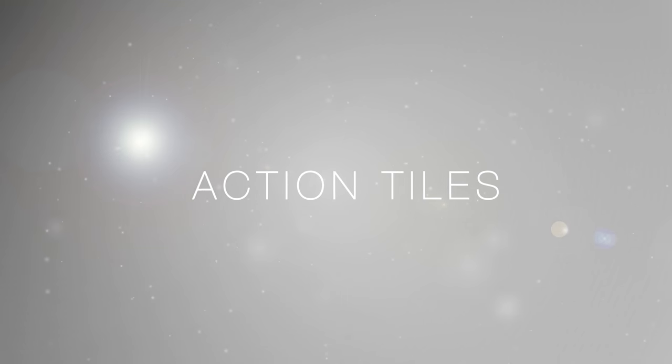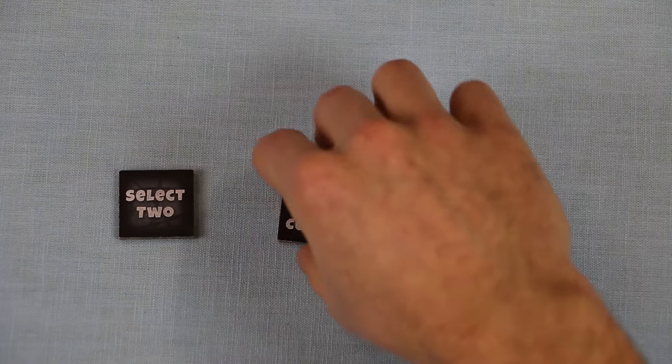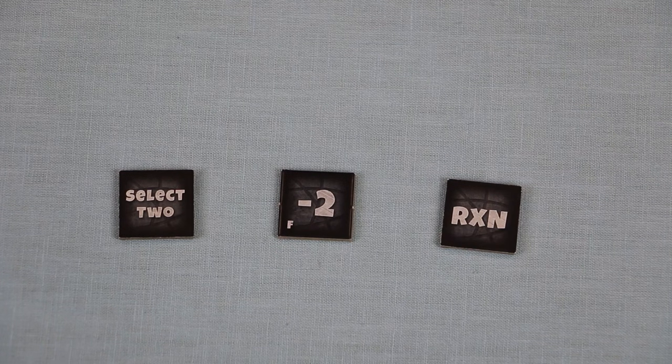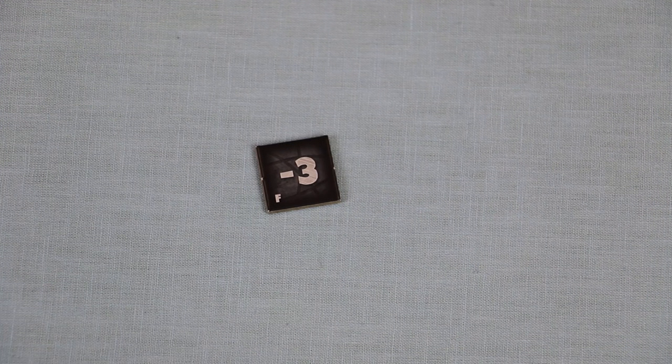But before we get into scoring, let's go over the action tiles. At any point during the game, a player may choose to flip over any number of their action tiles, and take the additional action shown on that tile. Flipping an action tile does not replace a player's normal turn. Rather, these actions are combined with the player's normal turn. Once a player flips an action tile, it is exhausted for the rest of the game, and at the end of the game, that player will lose an amount of points equal to the number shown on the back of their tiles.